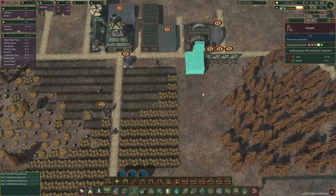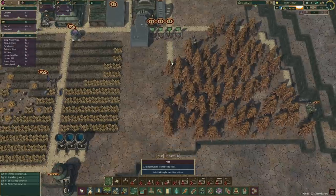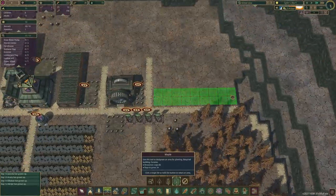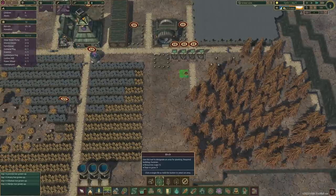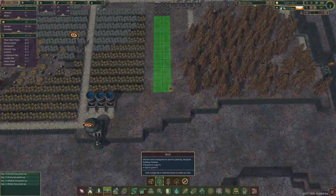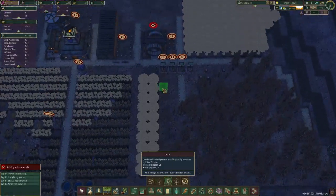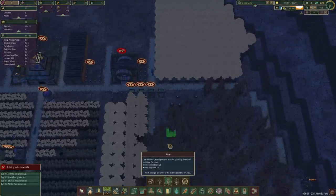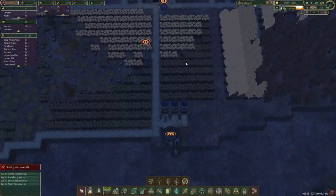Let me just unpause this as well and put it on priority, because as soon as the drought is over, we shall be planting trees all over the place here. Now our priority will actually be birch trees, and a few pine ones in this location. We'll probably do a few more somewhere here as well, and once it gets built, we can set the priorities right.